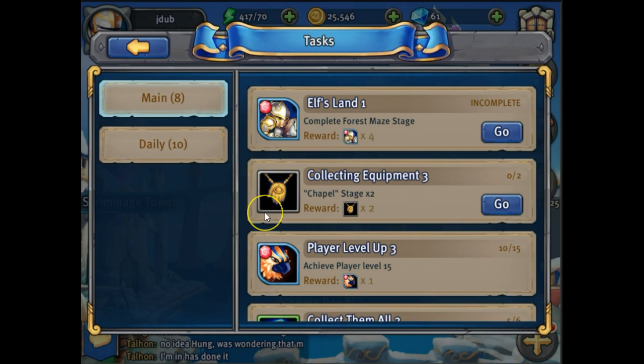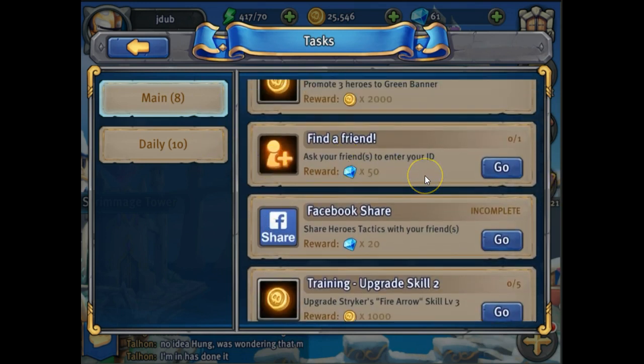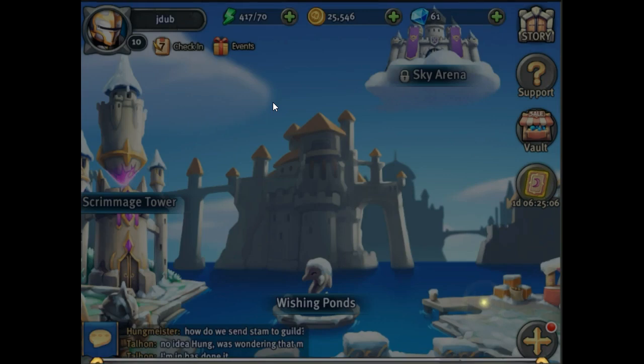It's going to be under Main, so Main Task. You scroll all the way down to Find a Friend, you go to Find a Friend. Within 48 hours you'll have a spot here that says Refer Your Friend. This is your referral code, this is what you need to tell everyone — your number. So go ahead and click on Refer a Friend.